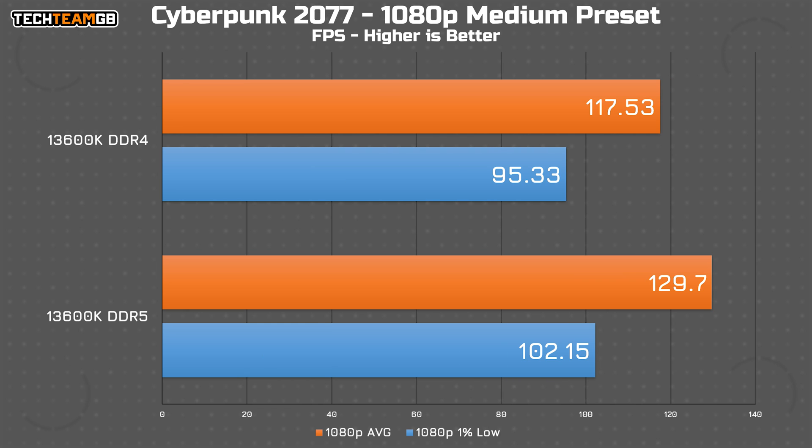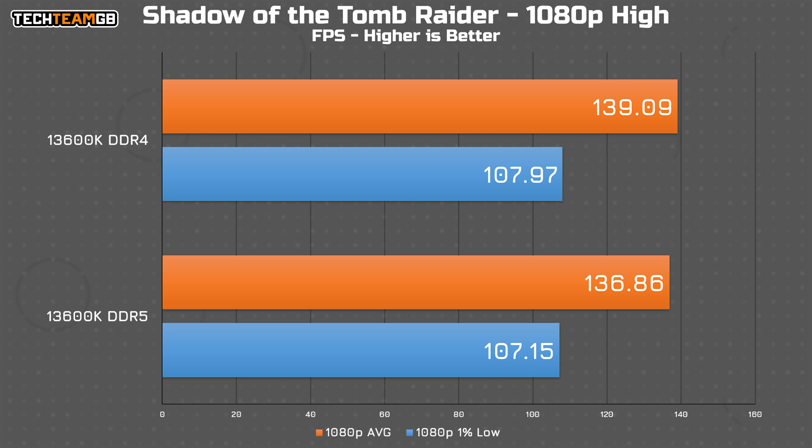Moving onto Cyberpunk, that is the complete reverse. The DDR5 pushed over 10 FPS more performance on average, and around 7 FPS more in the 1% lows. That's a pretty significant win for the newer RAM. Shadow of the Tomb Raider sees the DDR4 result just about edge out the DDR5 run, but barely. I'd call these functionally the same, especially since the 1% lows are under 1 FPS apart. That isn't exactly what you would call a noticeable difference.